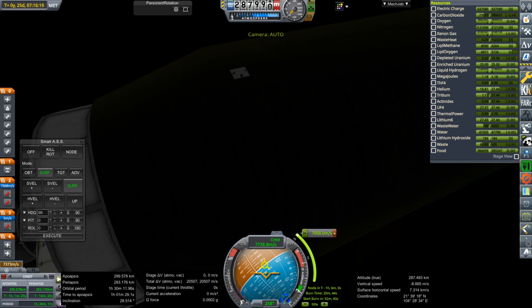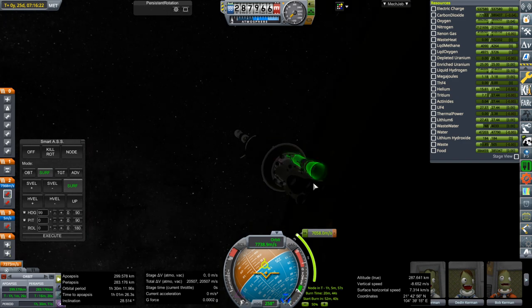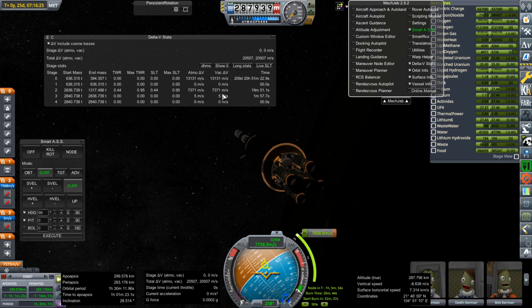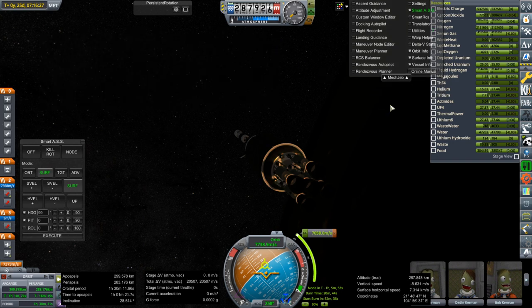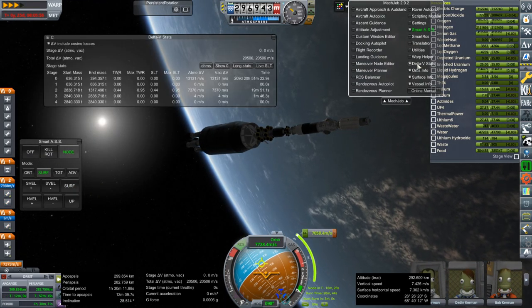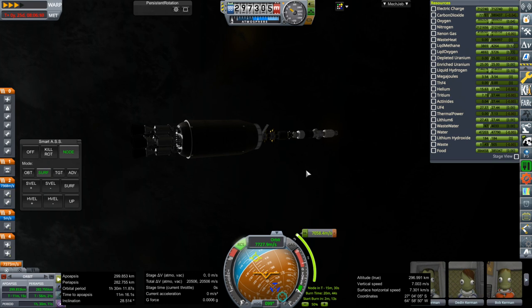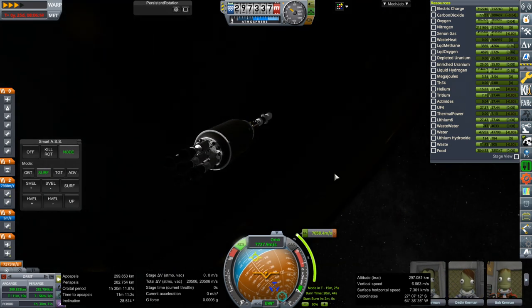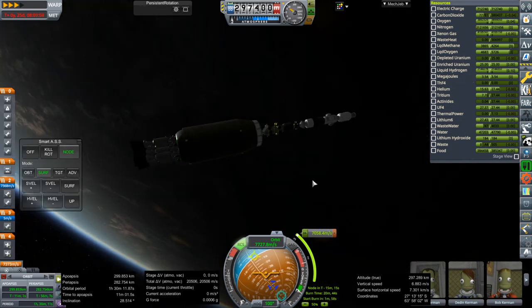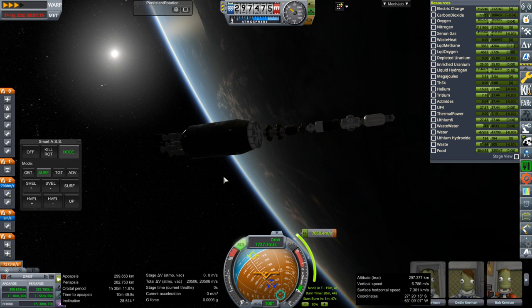We'll make the transfer burn — it's not going to be very accurate given that we've got a 20-minute stage to do it. These Timberwind engines can provide the 7,058 meters per second we need; we've got a little bit extra. It takes 20 minutes to do that. Right now our mass is 2,840 tons. We're going to be pointing more at the surface than at space at times, which doesn't seem efficient — that's why a somewhat higher orbit would have been better.